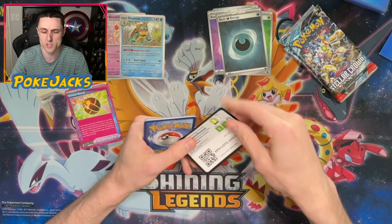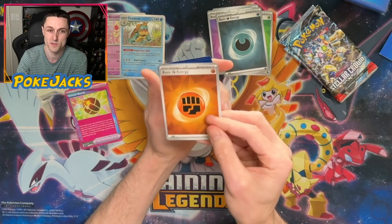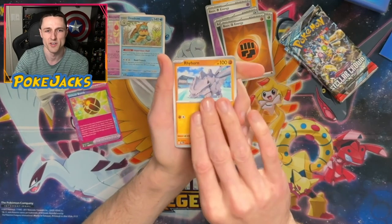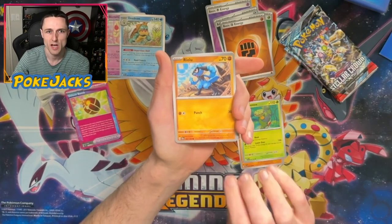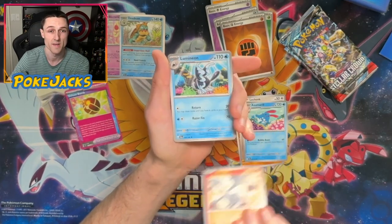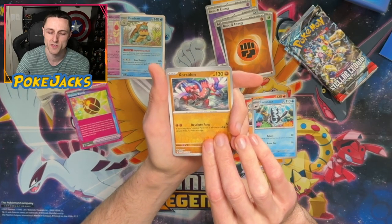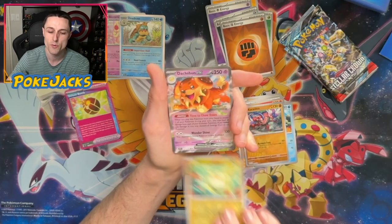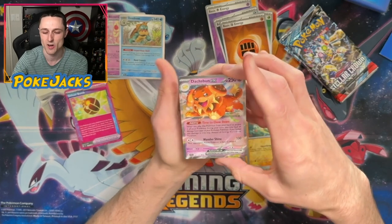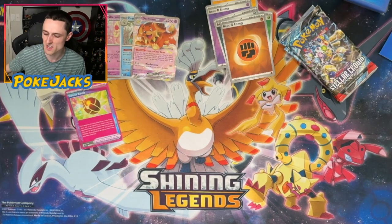An EX, maybe even an Alt Art — that'd be sick. Imagine we pulled a Gold Card in here, that would be pretty mental. We've got the Fighting-type Energy — I think we've got different energy types every single time, which is cool. Carnivine, Riolu, Lechonk, Azumarill, Reshiram, Lumineon — this is really like a ragtag team of different Mons. Coridon, Togedemaru, and yo — Dash Fun EX! There you go. So we finally got something in the Hollow slot. Dash Fun EX — very, very nice. Our first EX card of the set, hopefully first of many.